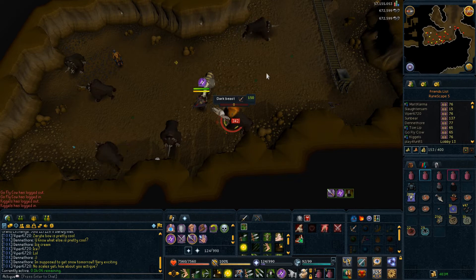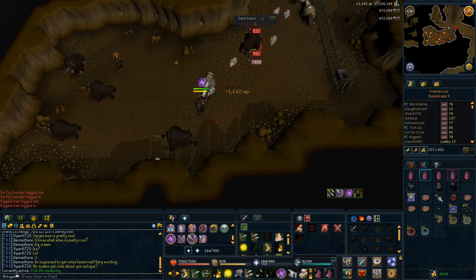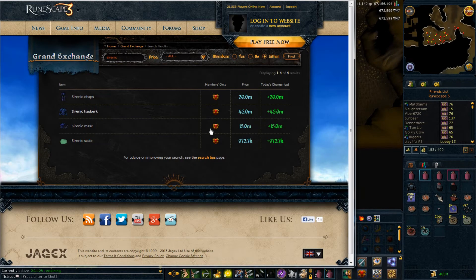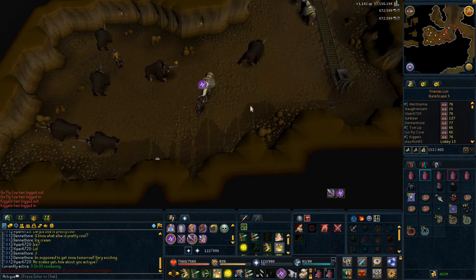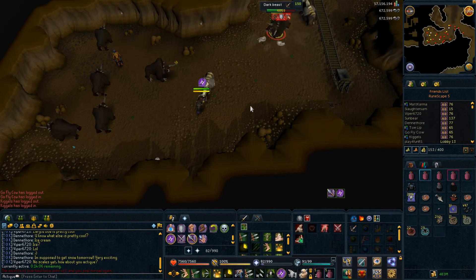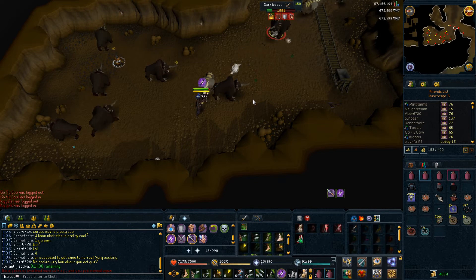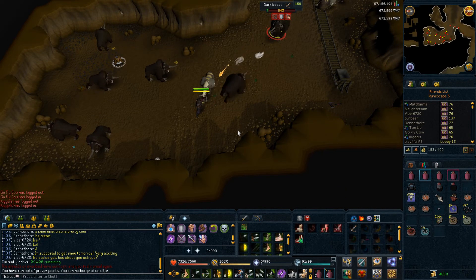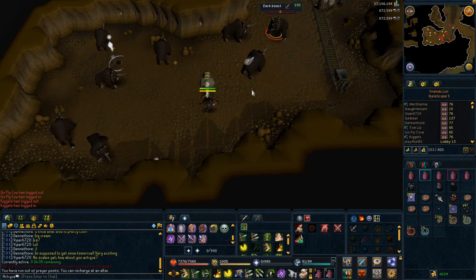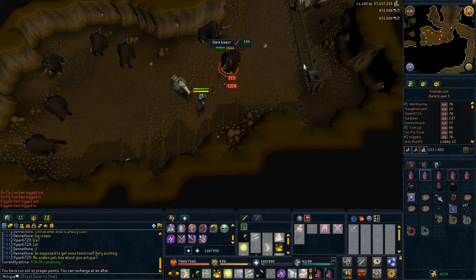The armor does cost something to make. It also has quite high guide prices at the moment: 15 million for the mask, 30 million for the chaps, and 45 million for the main body. With these updates you never know what the real value will be, but from how it seems right now, Sirenic scales don't drop very often, so prices could go even higher.